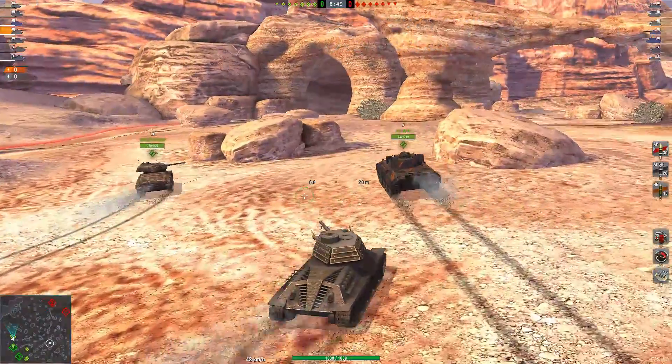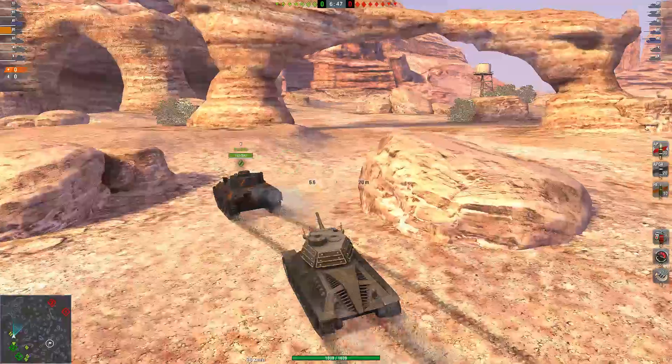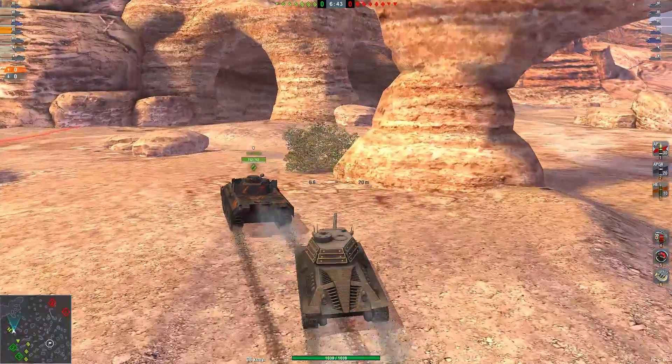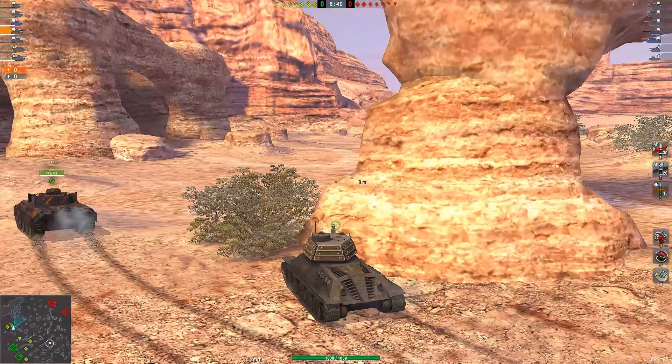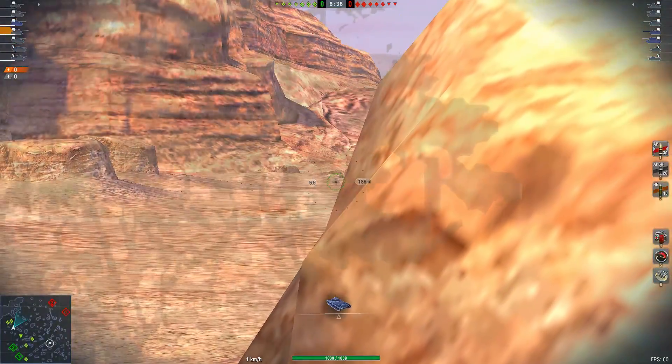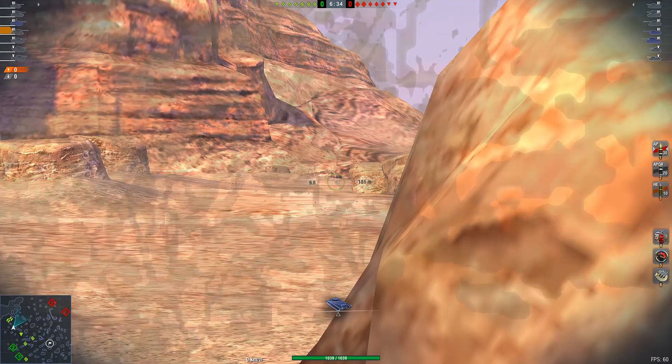Things you need to know about the Ox: it's basically a Type 58, just a reskin with retractable horns and it shoots fire at its backside when it fires a shell. Pretty cool cosmetics, although it is really not necessary. Anyway, on to the tank.